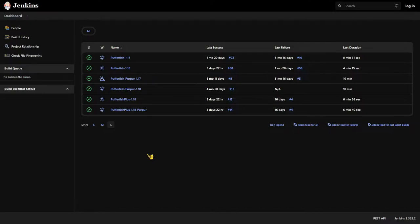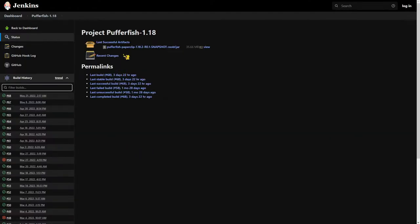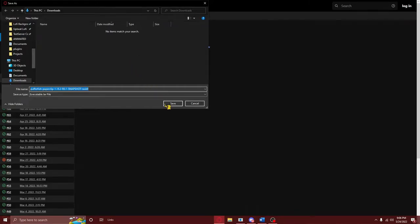If you need a server version other than these, I'd suggest downloading Pufferfish from the second link in the video description. For this video, I'm just going to download Pufferfish 1.18.2 by pressing right here, and then right here. And as always, don't forget to press save.